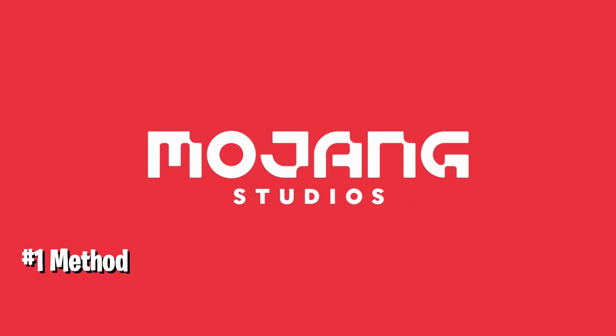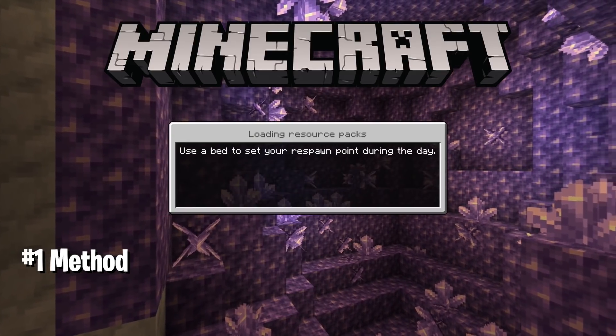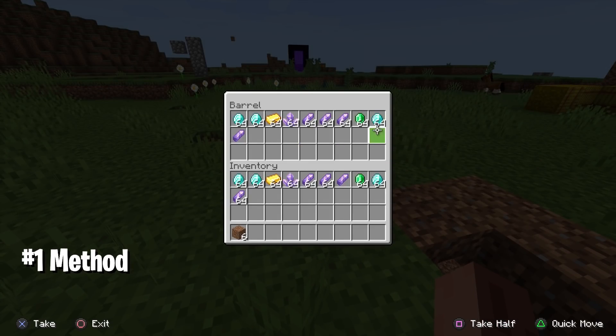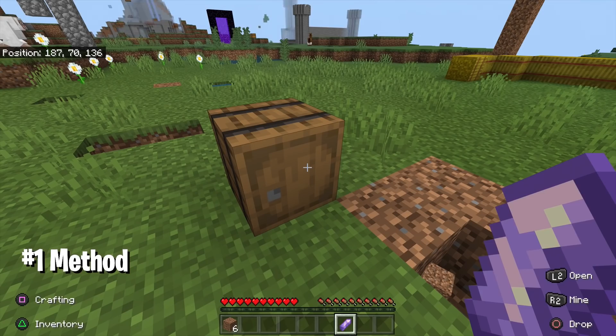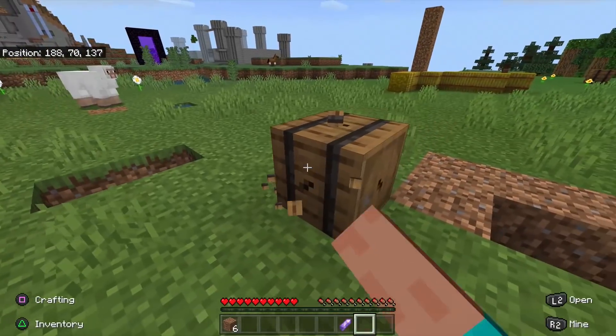After you restart the application, you're done — all your items will be duplicated. If you had 64 items, it goes from one stack to two stacks, two stacks to four stacks. You can do this with your whole inventory and every single item will be duplicated. As you can see, I'm back in the world and I have all the items in the barrel and in my inventory as well — that's how you duplicate anything in Minecraft 1.17.